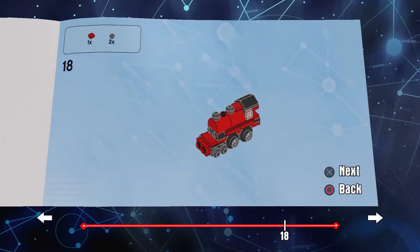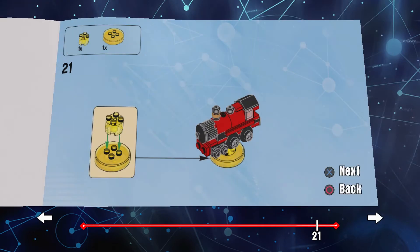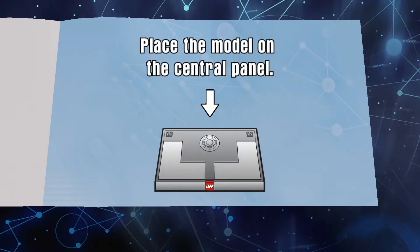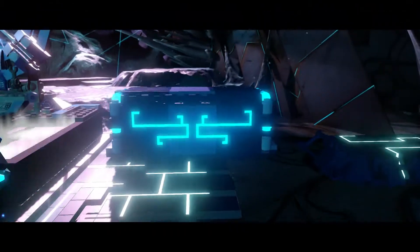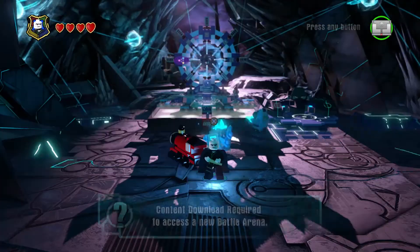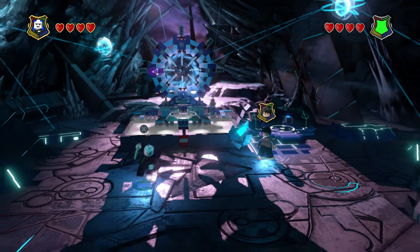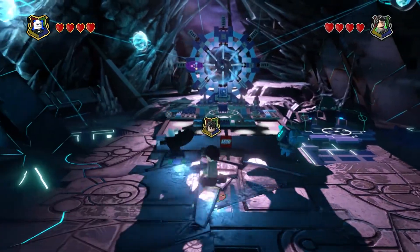We've bought other Version 2 packs and those are also large downloads, so make sure you have plenty of hard drive space. Once you build a vehicle, it writes to the RFID tag, and from that point forward whenever you put that figure on the base, it will load the vehicle specifically assigned to that base.